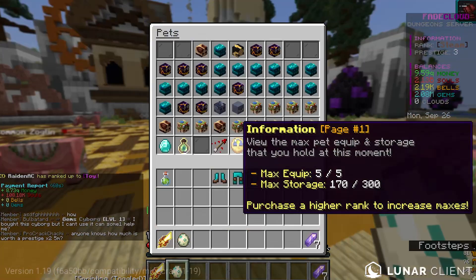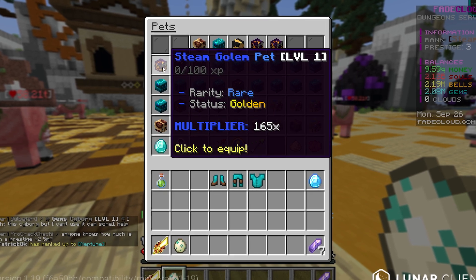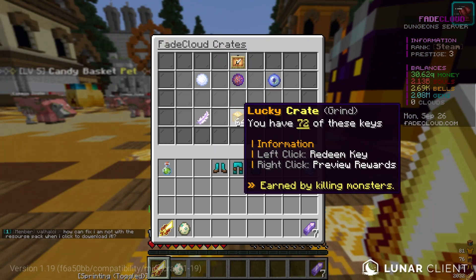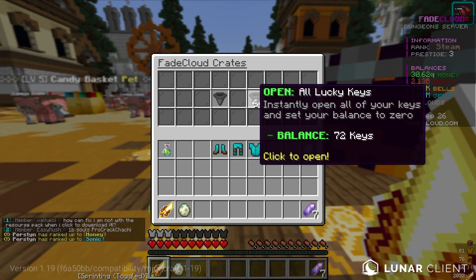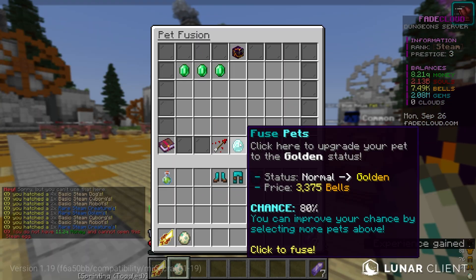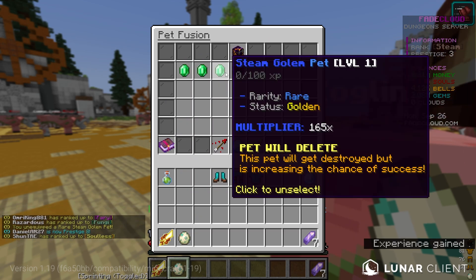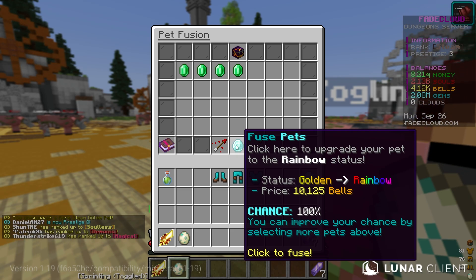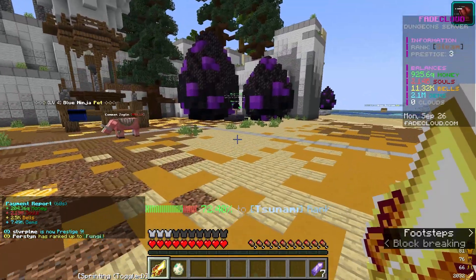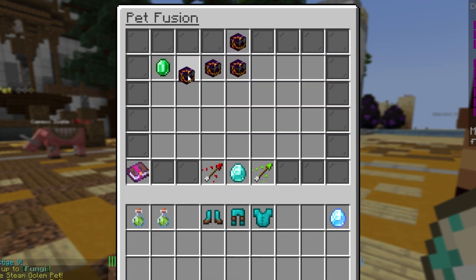I ran out of bells so I can't fuse any more pets together. I have four golden golem pets and need one more golden to get a rainbow golem. The only way to get bells — let me check slash crates. I have 72 lucky creakies, and this is why I wanted the lucky enchantment maxed. Opening them... that gave me 7,000 bells. Do I have enough? It costs 10,000 bells to fuse, so let's wait a little bit longer.